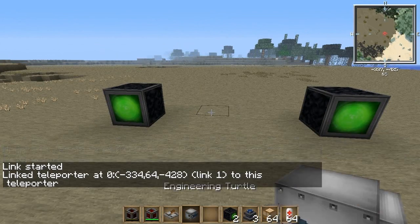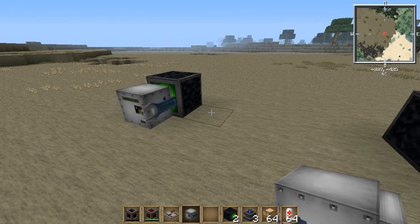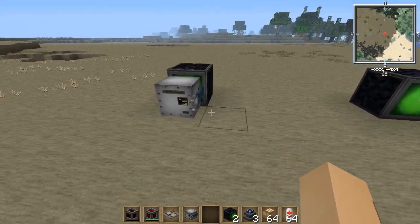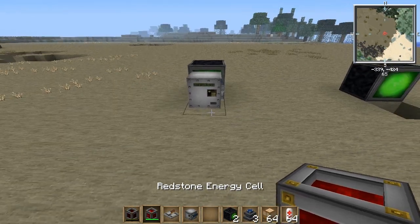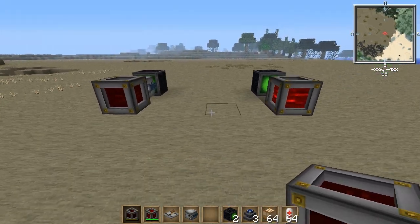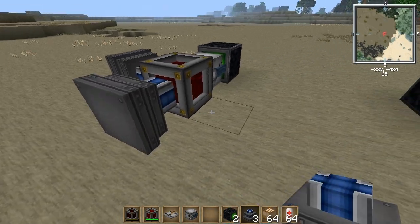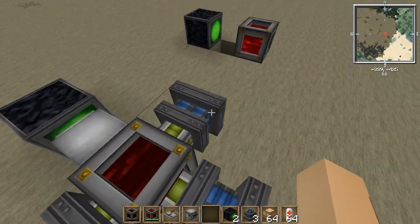The way this program is written, the turtle program, I have it set up so you face it away from a teleporter. It will detect the teleporter on the back of it, and it doesn't actually move at all — it just teleports and that'll place it right in front of the other teleporter. You have a quarry running on the other side, then you have the empty redstone energy cell. On the side where you're giving it power, you want to set up some engines — whatever engines you'd like, anything that can produce some MJ — and fuel them.